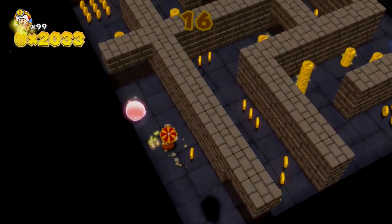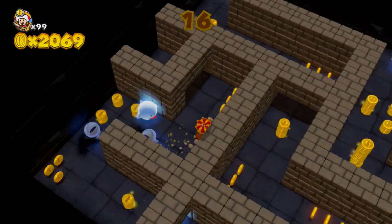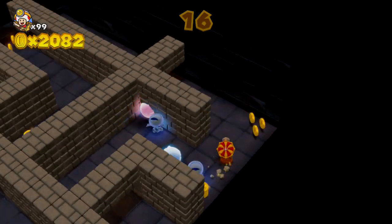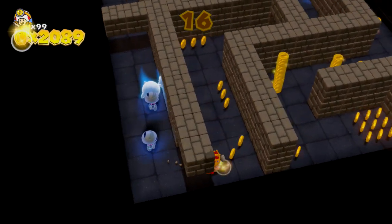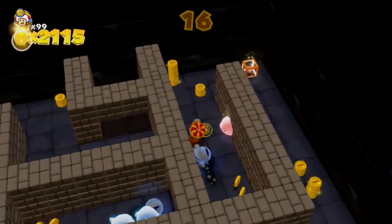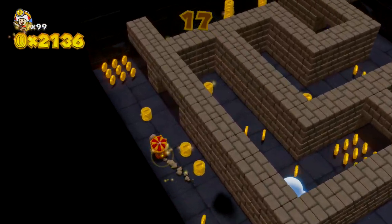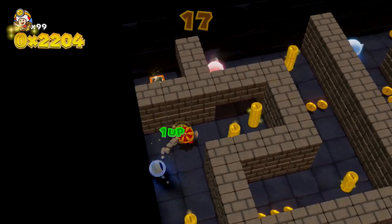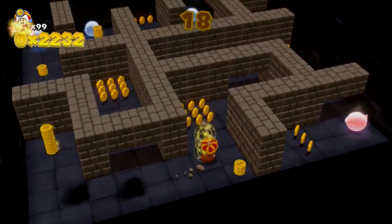Now we've got Boos. Your flashlight can technically kill Boos, but you'd have to stand still and look at them for a while — and you never want to stand still. So don't even bother with the flashlight. Leave it off, because later against shy guys the flashlight will make them detect you, and they're fast enemies you really don't want to alert. Plus if you look directly at a Boo it stuns them anyway, turning them red. Just run from the Boos and leave your flashlight off.